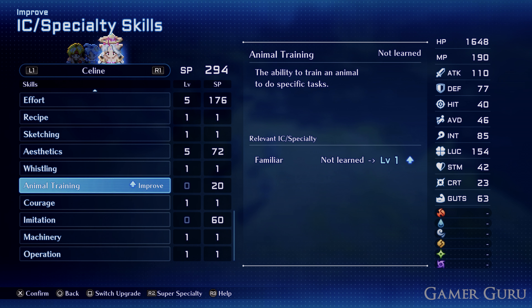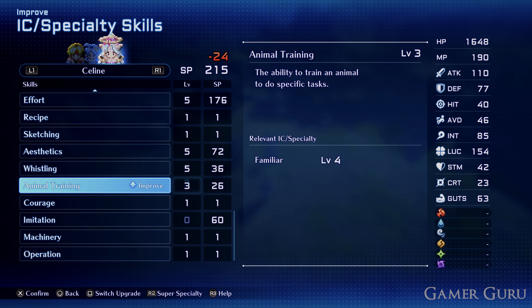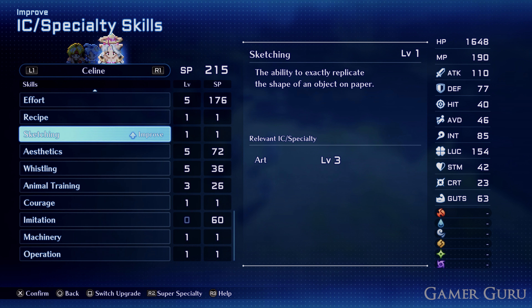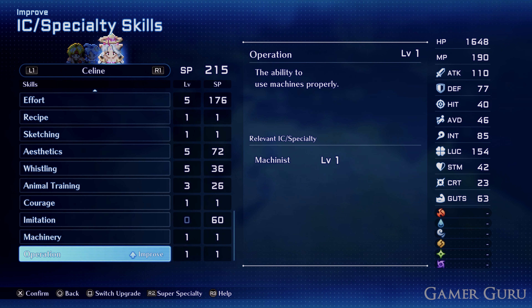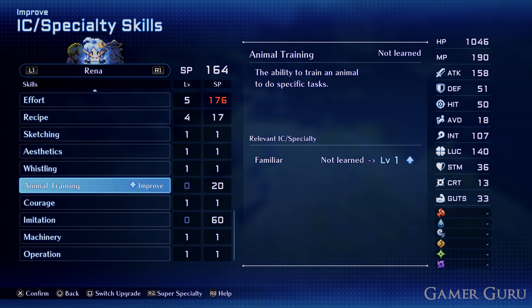Once you've upgraded Scouting to level 1 on at least one character by upgrading Danger Radar, go down the list and find Animal Training. Upgrade Animal Training to at least level 1 to unlock the Familiar speciality. Once unlocked, you can upgrade Familiar by upgrading either Animal Training or Whistling, which is just above it. I recommend upgrading Whistling to level 5 as it costs way less than Animal Training, and then Animal Training up to level 3 — this will put Familiar on level 4.